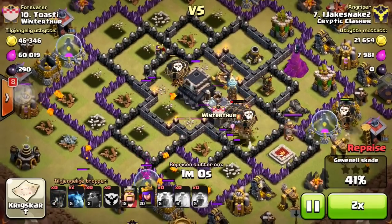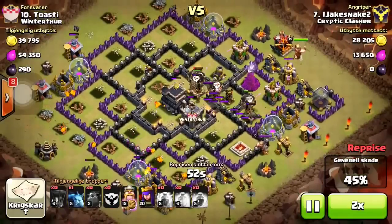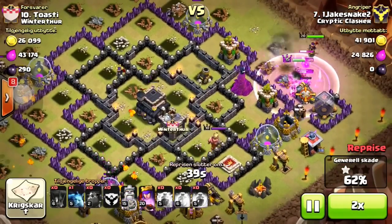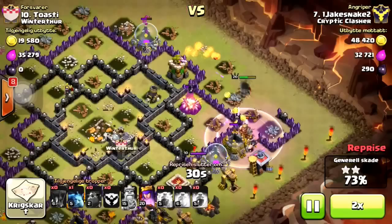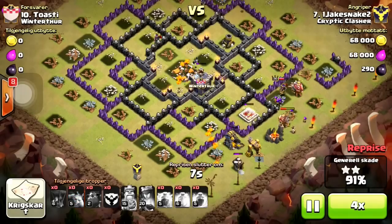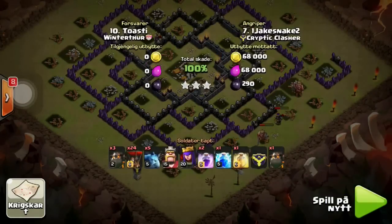I should have used the heal just about now because these defenses do work. I saved my heroes and the town hall was already almost down. I put my heroes down just to clean up those extra defenses — still had one minion left — and got another three-star.